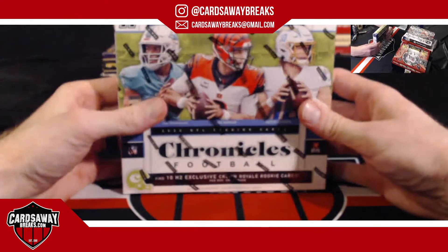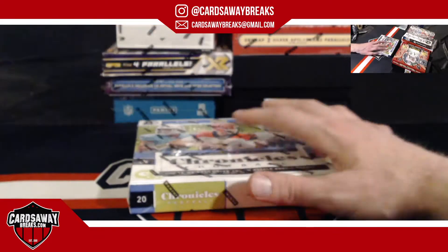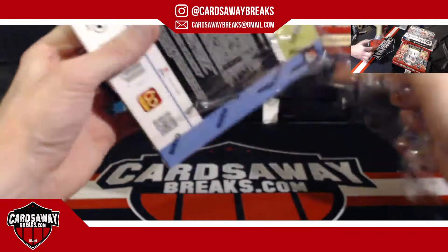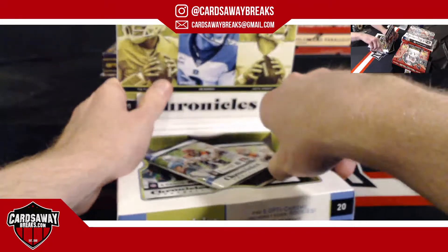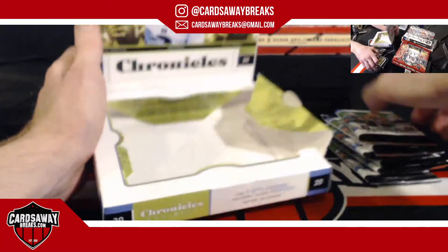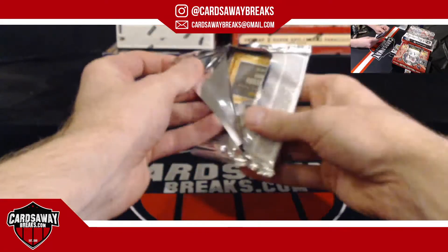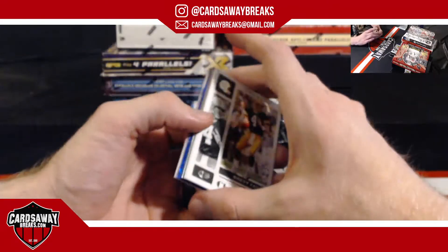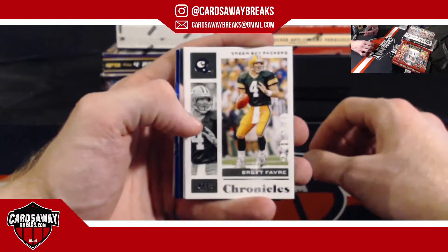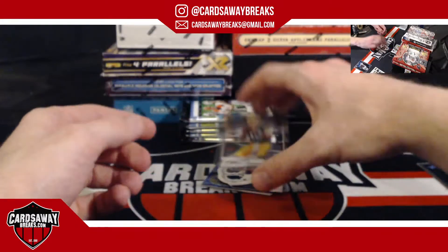We'll go Chronicles H2 next — this is 2020, featuring Joe Burrow, DeAndre Hopkins, Justin Herbert, Jonathan Taylor, Justin Jefferson, and Justin Jefferson. Beautiful draft class. Haven't pulled the auto out of this in a while — hopefully we get one here. Got some blue — a blue Prizm. Be nasty! Fred Biletnikoff and DeAndre Swift — a little love for the Pack.